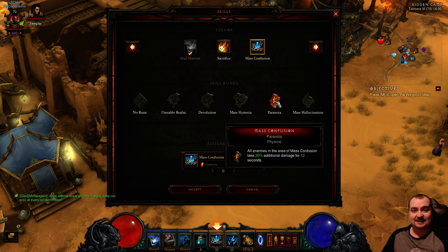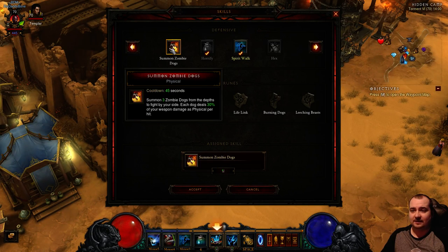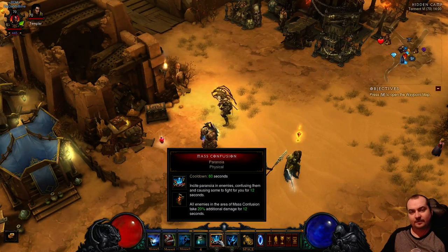Mass Confusion Paranoia is fantastic for greater rifts, but you can pretty much put anything in you want. You can put zombie dogs, rabid dogs - I use those sometimes on T6 as extra blockers. But if you're doing greater rifts, Mass Confusion Paranoia is the way to go.